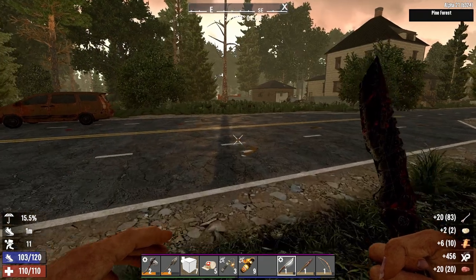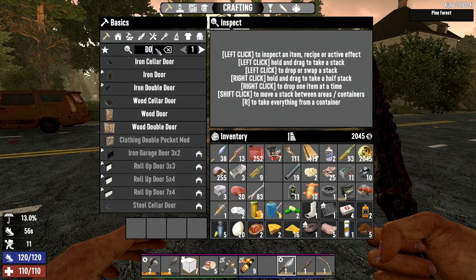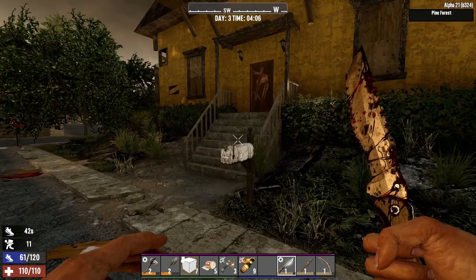Alright, good bit of meat. The bone. We got some leather. Now all we need is a sewing kit for a double pocket mod. Getting ready here.